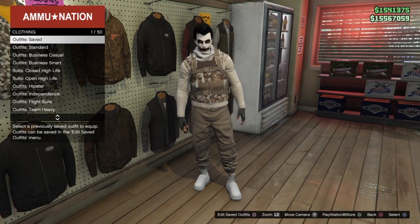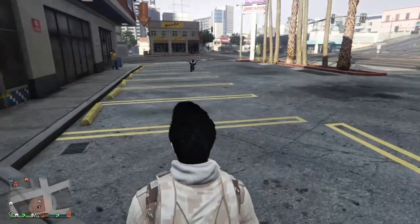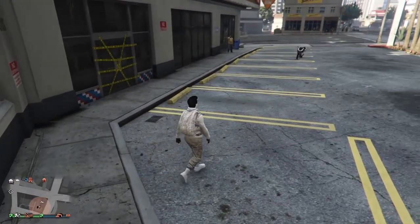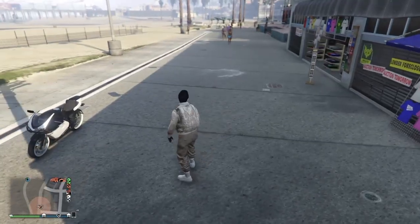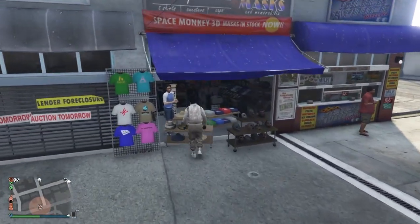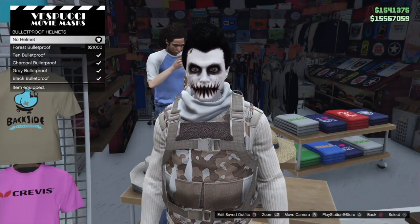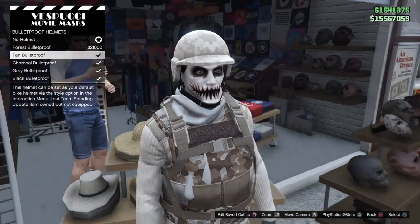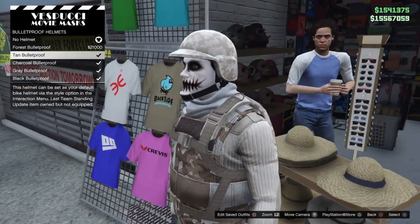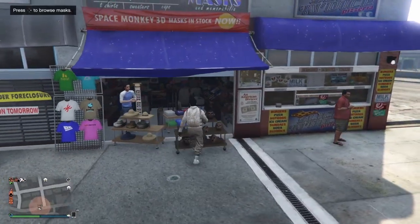Once you've saved it, make your way to the mask store — and make sure you bring a motorcycle as well. Once you get to the mask store, make your way to the hat section, go to bulletproof helmets, and get the tan bulletproof. Then make your way to the mask section.